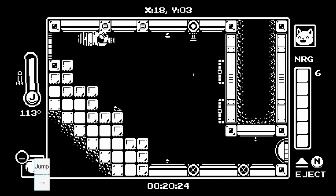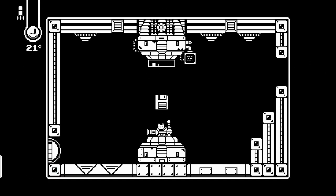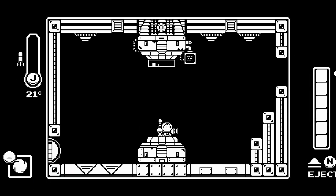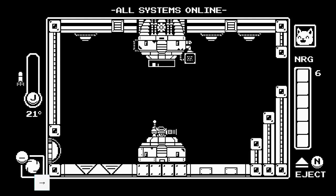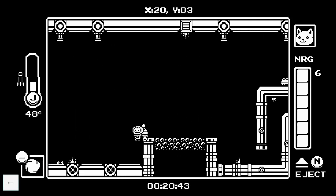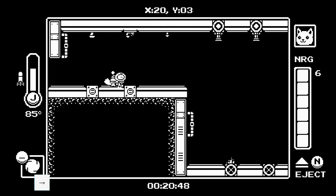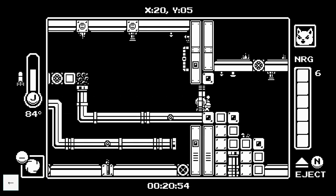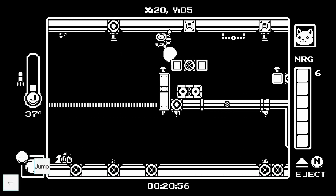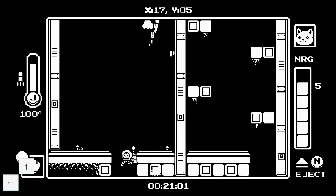Cool down and do two more spin boosts across here. This small mech right here we're going to be keeping for a really really long time. As soon as you get small mech, do one boost here and another when you have enough for a third missile. Hit the ceiling, do one boost here, then two like this and you can breeze through that room really quickly.